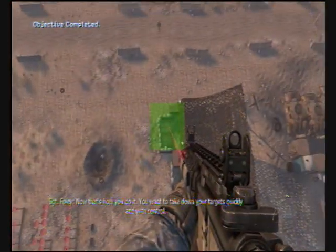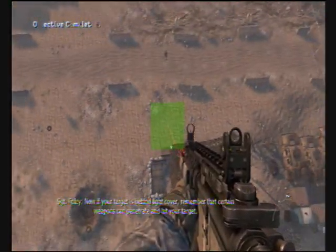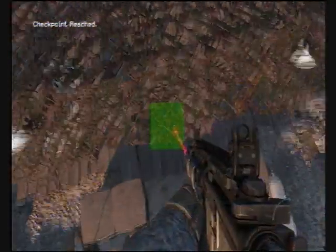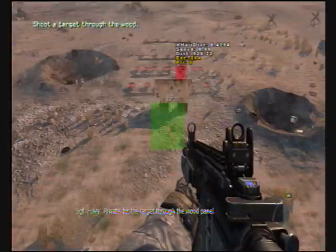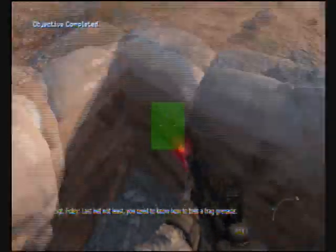That's how you do it — take down your targets quickly and with control. If your target is behind light cover, remember that certain weapons can penetrate and hit your targets. The private will demonstrate — hit the target through the wood panel.